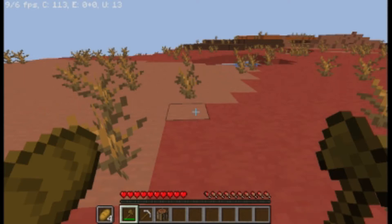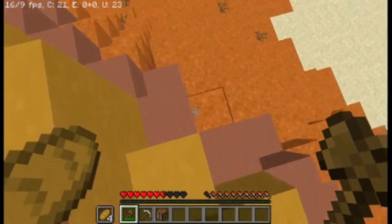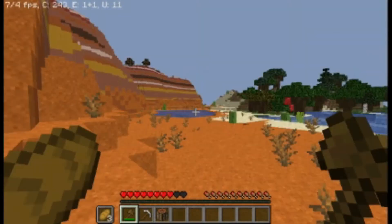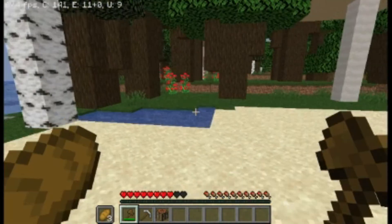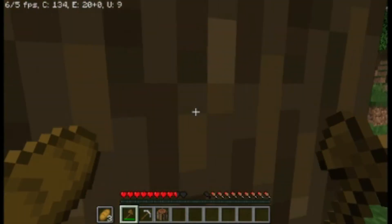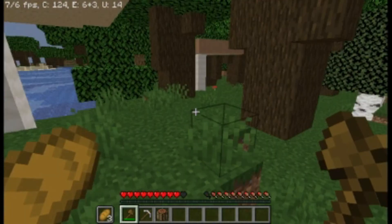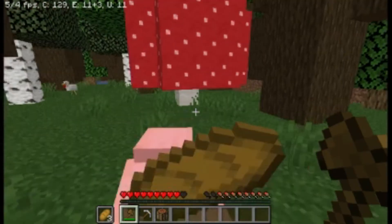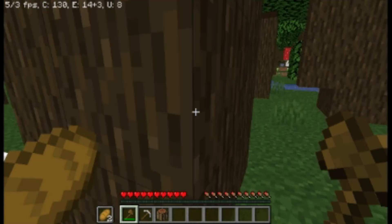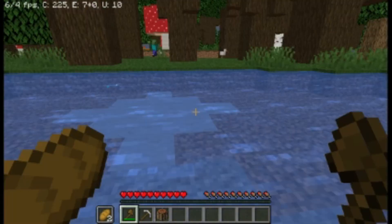Now I had the things that Minecrafters need: an axe, food, a pickaxe, and a crafting table. Now it was time to go mining, but the problem was I looked up and the sky was turning dark. It was starting to get dark and I needed to find shelter, more food, and some sheep.